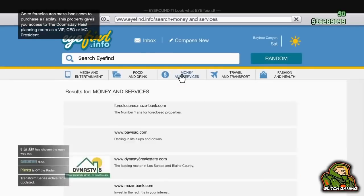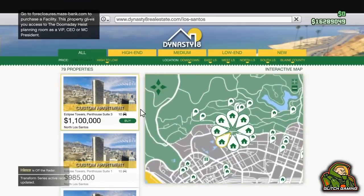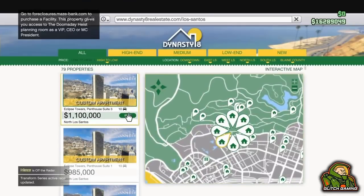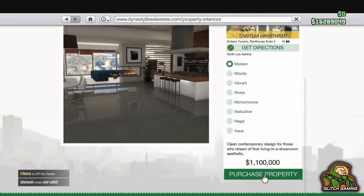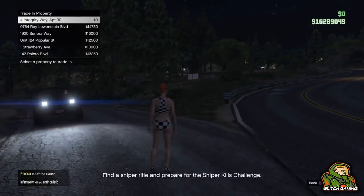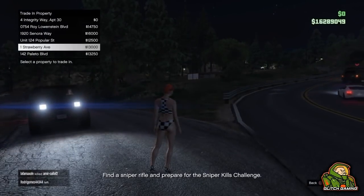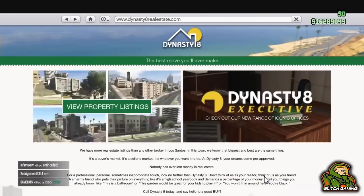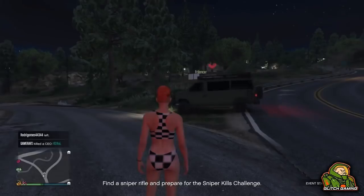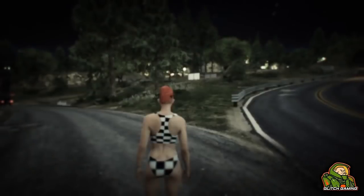To start with, go on to any character — you only need one character for this. I'm using my female character. What you want to do is have six garages; they can be the cheapest garages, it doesn't matter. In slots four, five, and six I have three cheap garages, because that's what we're going to be replacing.